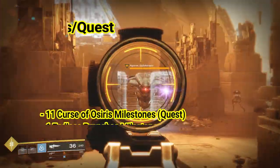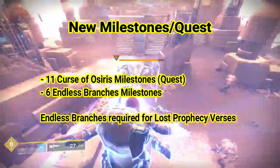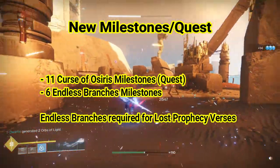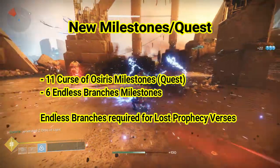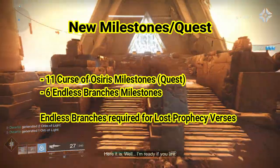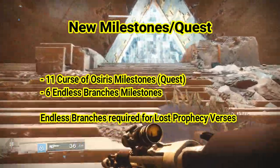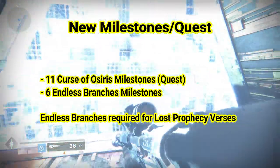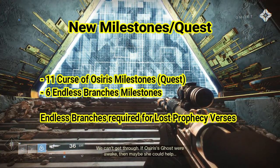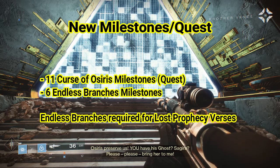With the story, you're going to get a total of 11 quests as you go from the beginning — where you go to Mercury — all the way to the end of the story, where the majority of the items will be unlocked. Those 11 quests not only take place on Mercury; you do visit other areas, but I'm not going to spoil it. In addition, the Endless Branches milestones will open up, which are more quests at a higher difficulty level — a total of six of those. In order to do the Lost Prophecy Verses, you are going to have to finish this quest as well.